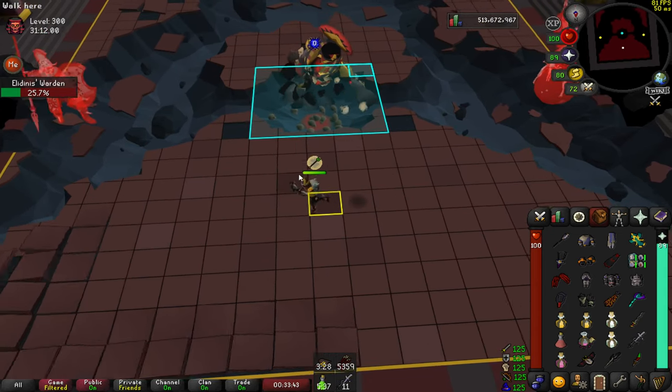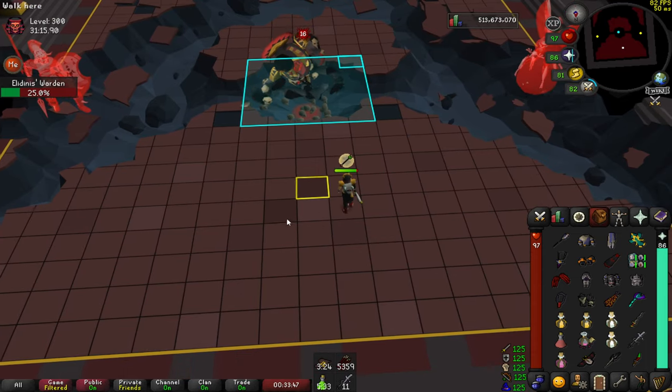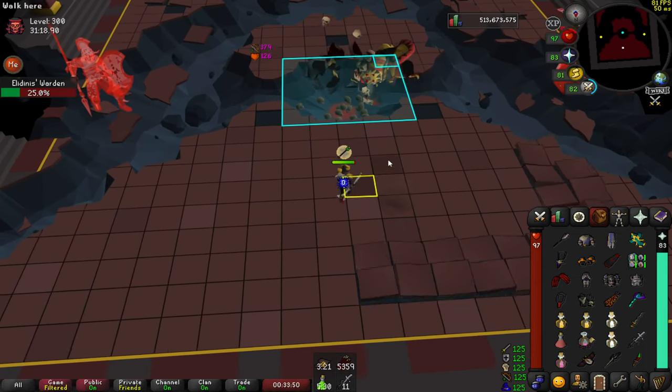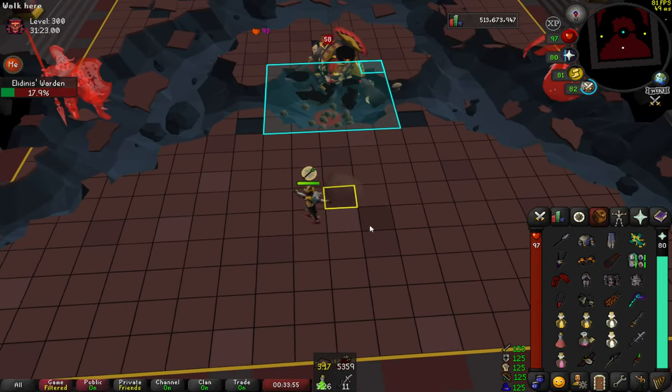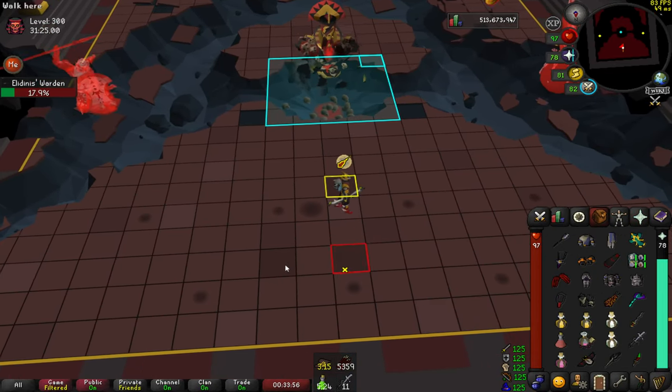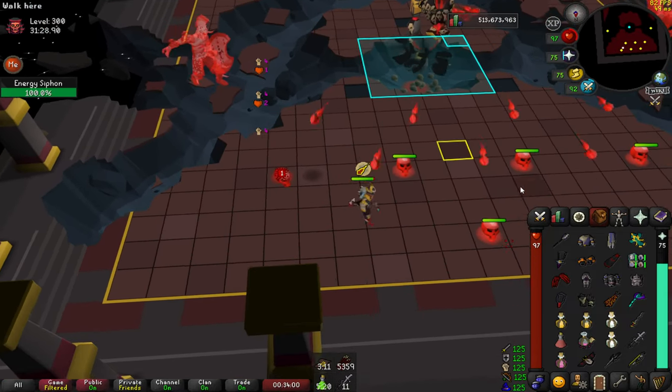Kefri is actually just free here because of how quickly you're moving. It syncs up quite well with where you have to dodge — you should never be on the same tile that you're getting the Kefri bomb on. Still praying against Akka and keeping the cycle. They're here on the right.